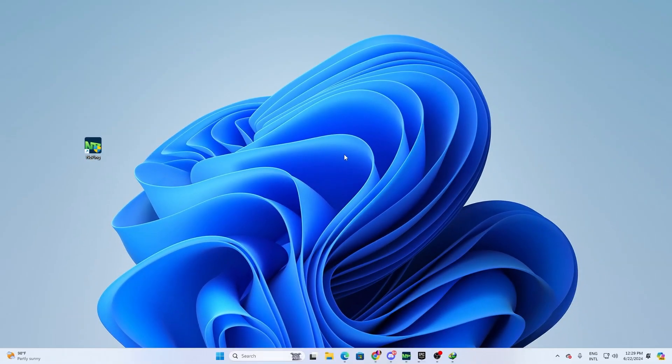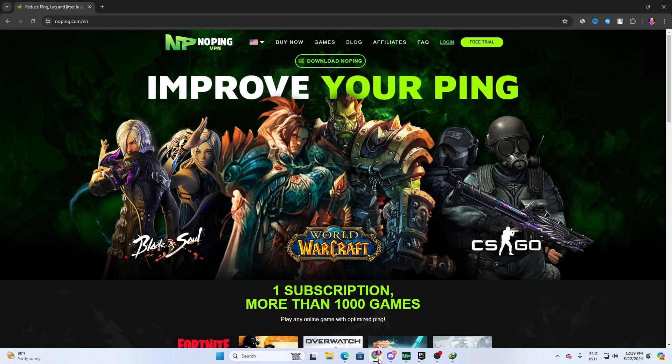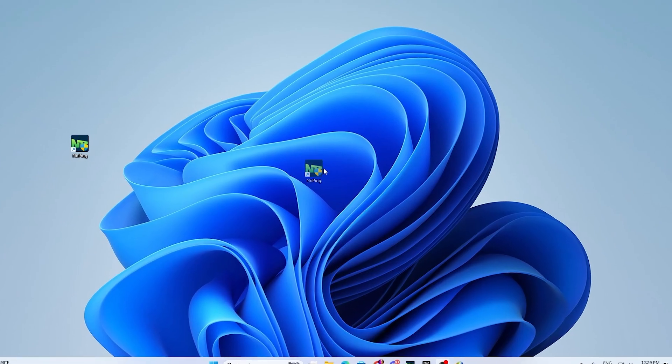In this video we are going to use the NoPing optimization tool. You can use this tool for free from the link in the description. Simply open up the link from the description — that will take you to the NoPing official website. Click on the download button and download and install NoPing on your PC.